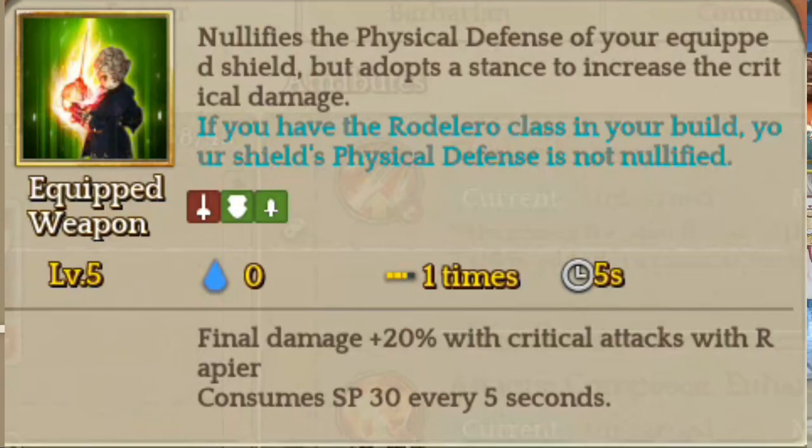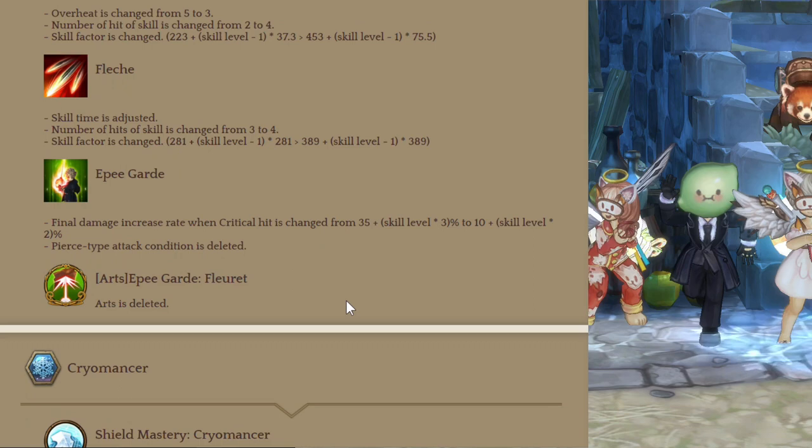Epi Guardi got nerfed with lower final damage and no arts. There's definitely going to be a build video for Matador and Fencer — the question is what the third class will be, whether Barbarian or something else.